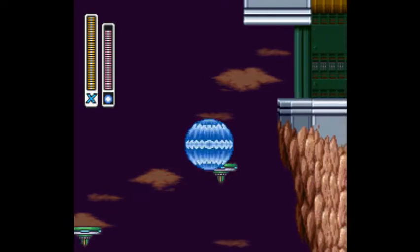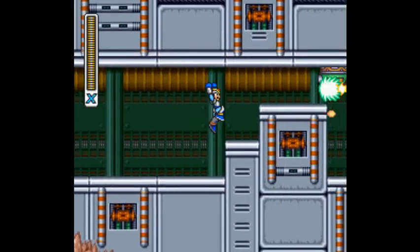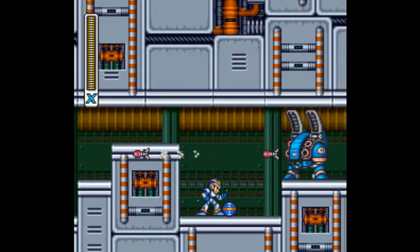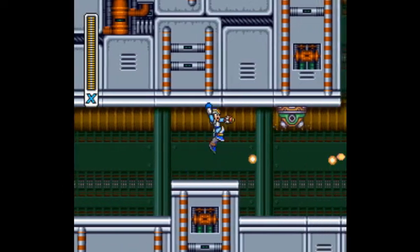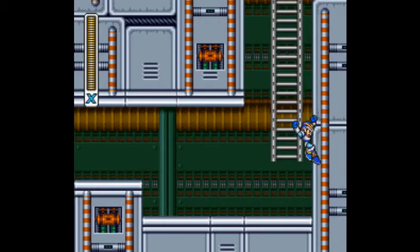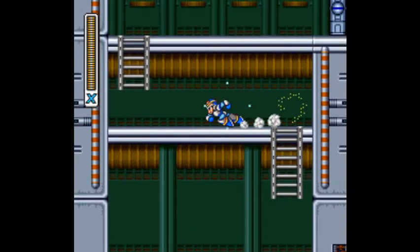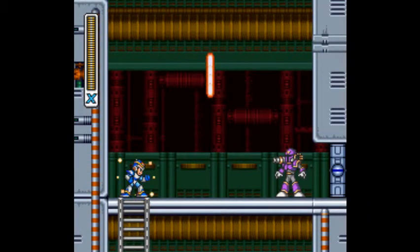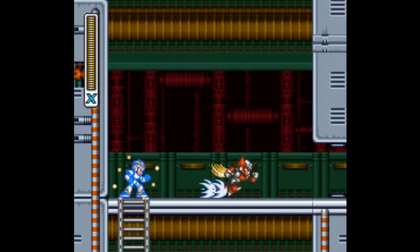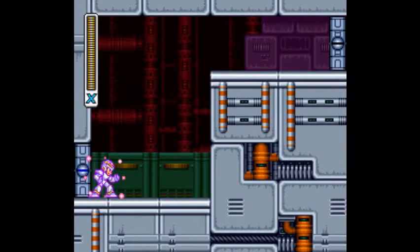If you aren't using the shield, this can actually be a very tricky section, because those little purple guys will try to knock you off, and if you fall in the pit you have to go back and do the whole thing from the beginning. I've died there many times before, but on this attempt, not going to happen. That clicking sound was restoring weapon energy to the armadillo shield. One great thing about this game is that power will automatically go to whatever weapon needs it — in the NES Mega Mans you'd have to go into your inventory and change to that weapon and give it power. A nice improvement over the older games.